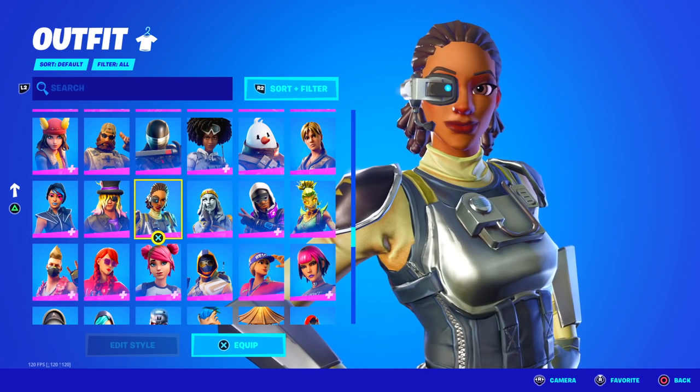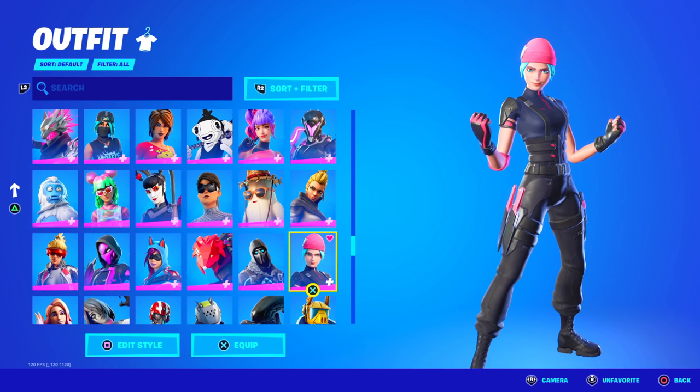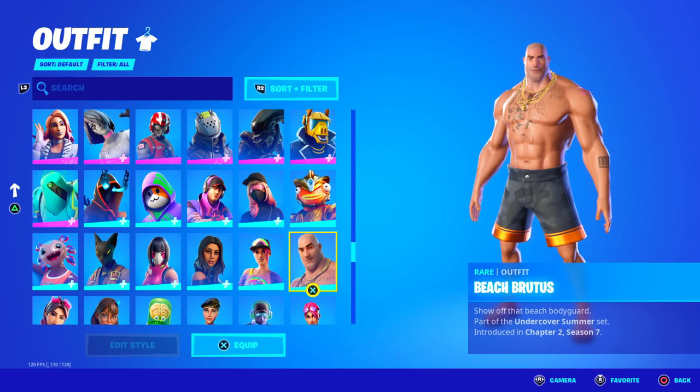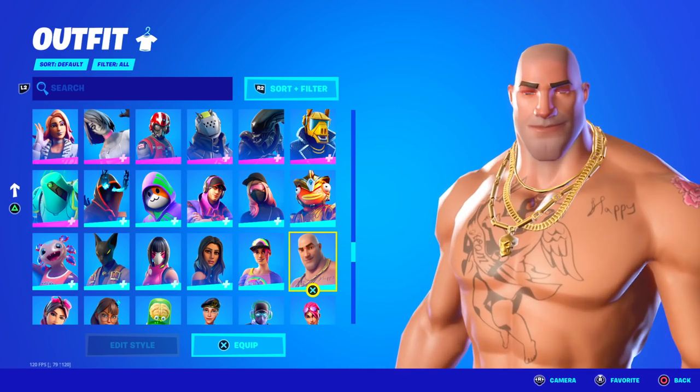Steel Sight from Season 3 — this is also a rare skin. This locker is so stacked, by the way. Wildcat, of course — this has been equipped. And Vulture, which just returned — it used to be rare. They have Beach Brutus. Who even bought this? I don't think I've ever seen this in-game. It's such a funny skin.